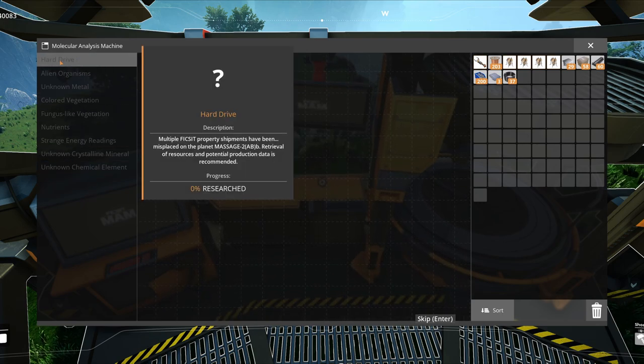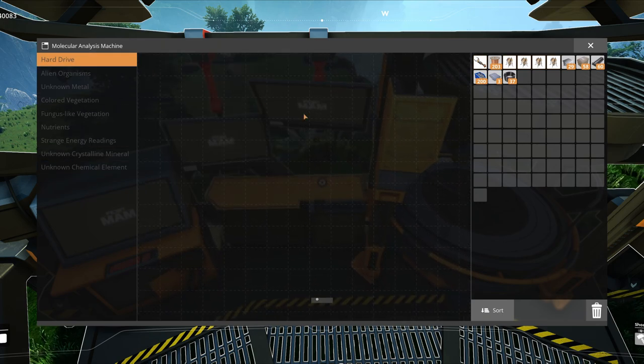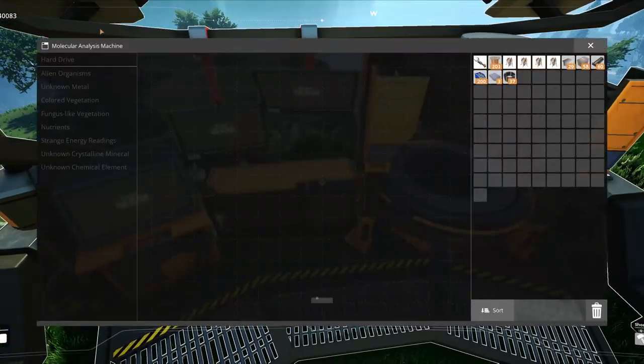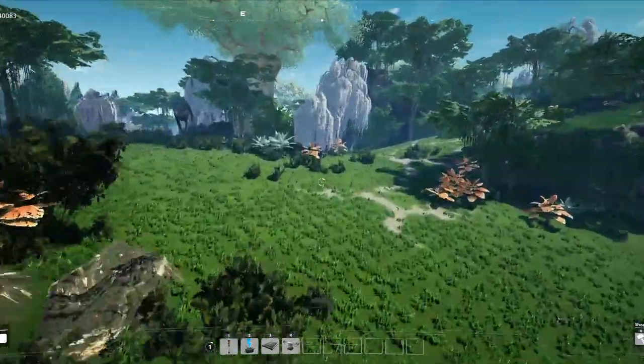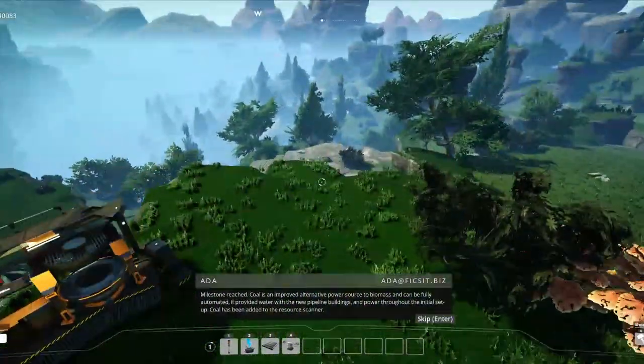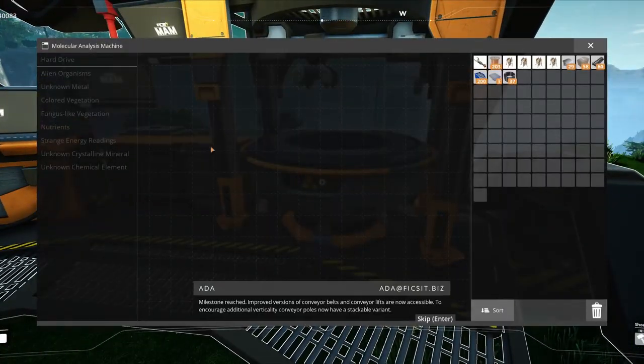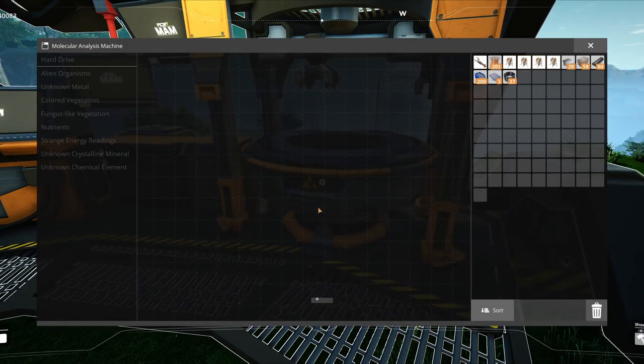First of all, let's talk about hard drives. This tab is basically there to give you the ability to find a hard drive at crash sites, then research the hard drive, and you can get an alternative recipe out of it.